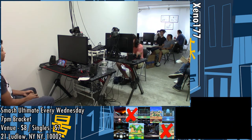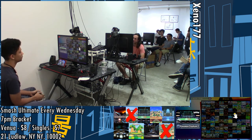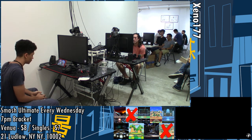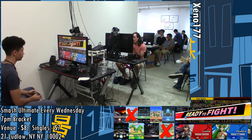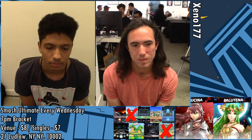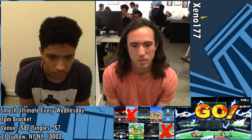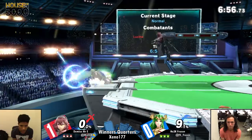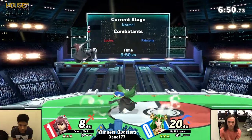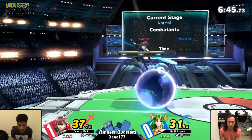We see the bans on Battlefield and Town and City — I definitely agree with that. Palutena... maybe Pokemon Stadium too? Called it. I swear I was in the middle of saying it before he picked it. The reason this stage is really good for Palu: platform extensions for her Nair combos, dropping off the platform with back air is pretty big, and having a platform there might help him when it comes to recovering off the ledge against Mr. E. But we'll see if the stage is enough — he's also going to have to adjust his play. There was that unfortunate SD, but I believe it was still a two-stock.